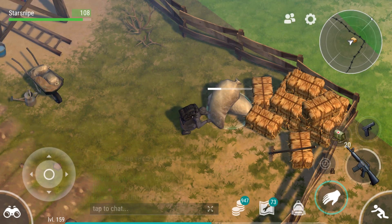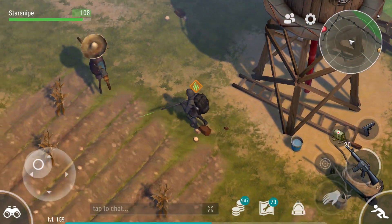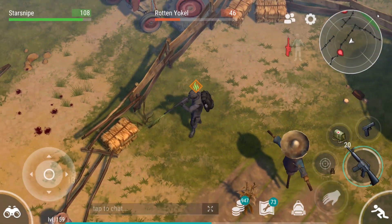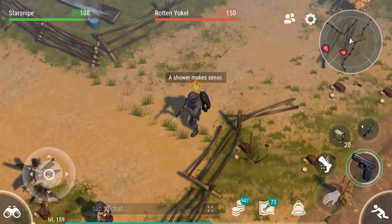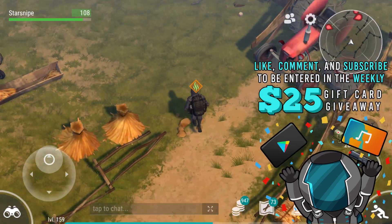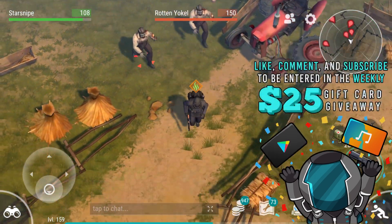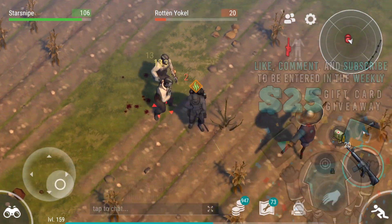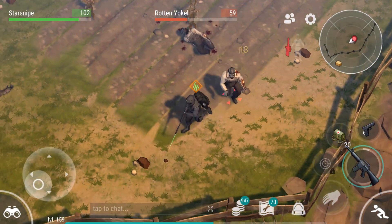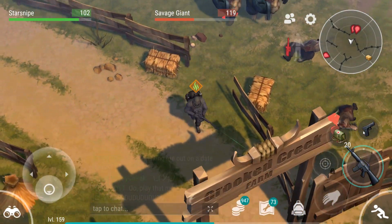The outpost is literally going to serve as a second base — that is some absolute insanity I cannot wait to dive into. Let me know anything and everything in the comment section below. A comment will also put you one third of the way into the weekly gift card giveaway I have going as well. Make sure you hit the like button and subscribe — that enters you into today's video. Every single Last Day on Earth video is eligible and when Saturday rolls around we'll pick a random video from the past week, pick a random comment from that video, and that'll be the winner for the week.